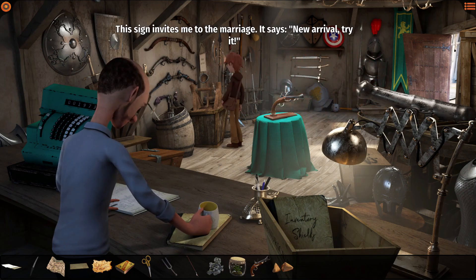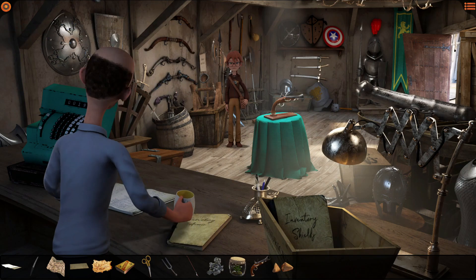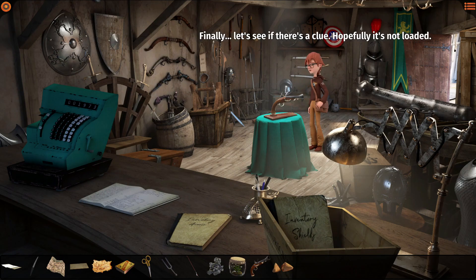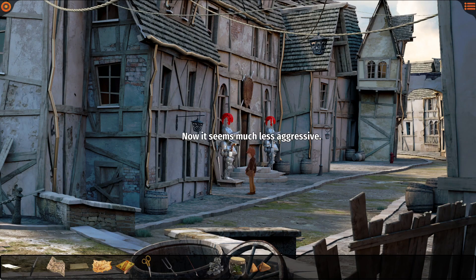This sign invites me to the marriage. It says 'new arrival, try it.' Oops. Don't worry, it's an irresistible attraction to the kids. I'm gonna tidy up. I hope it won't take too long. Inside the barrel was a piece of the map — Roger's piece. I don't feel at ease with a real weapon in my pocket. I'd rather not take it with me. But I can't get rid of it here or the owner would get suspicious. I'd better leave it somewhere outside of the store. Looks like a good spot here. Now it seems much less aggressive.